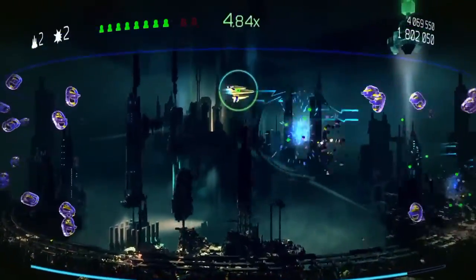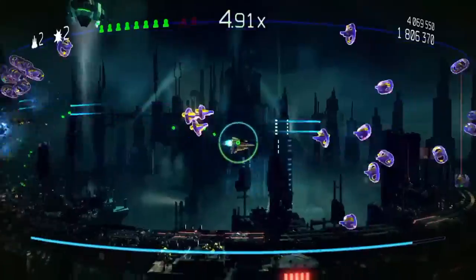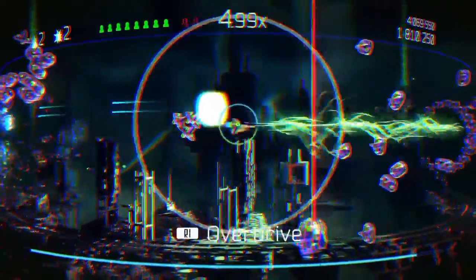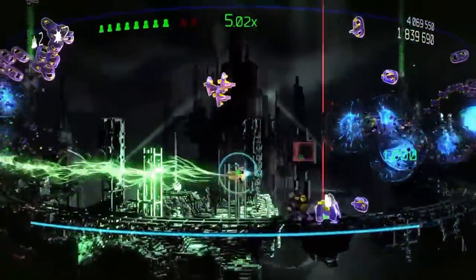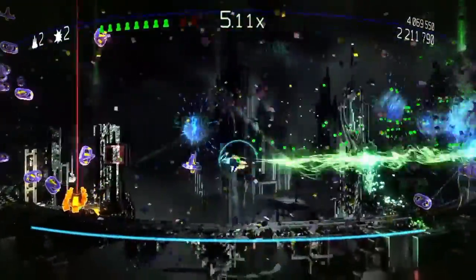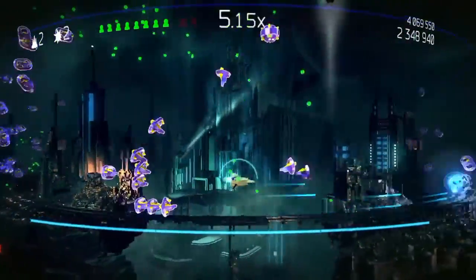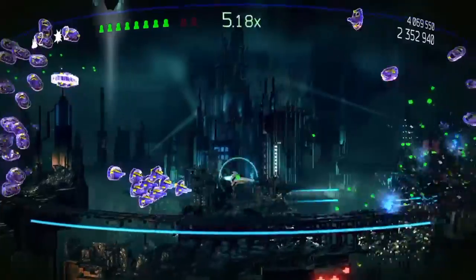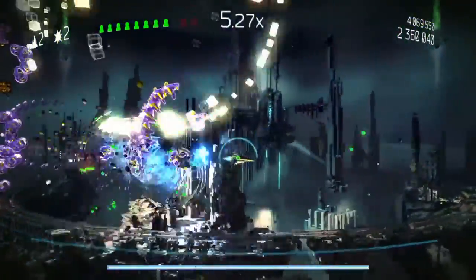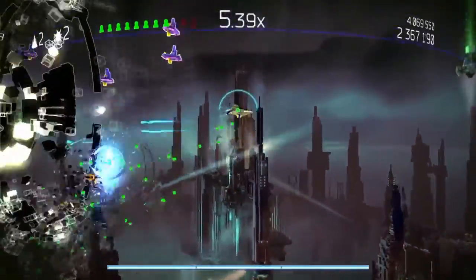The speed and weapons are slightly different on the standard ships available to you, and you can also customize your ships. I have the Defiant from Star Trek modeled on mine. Your mission is to rescue as many humans as you can, destroy as many ships as you can, and build up a score streak bonus. At the end of each level there's a boss you have to destroy in order to progress to the next level.